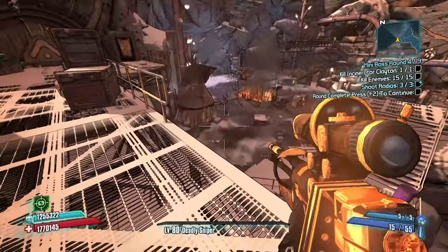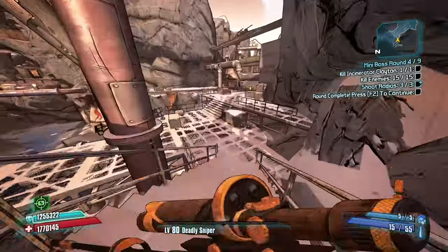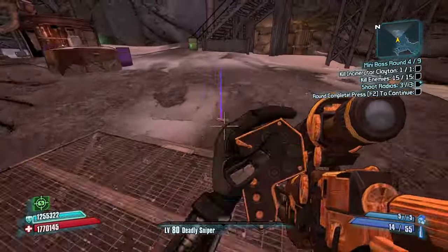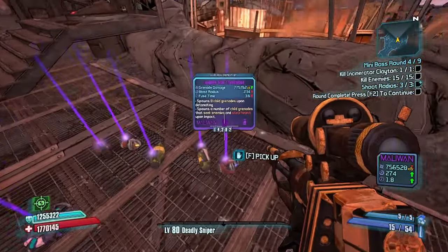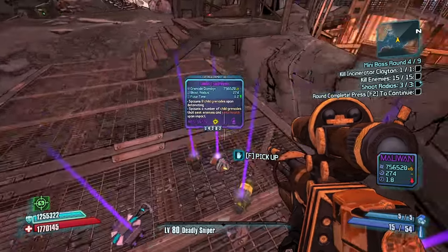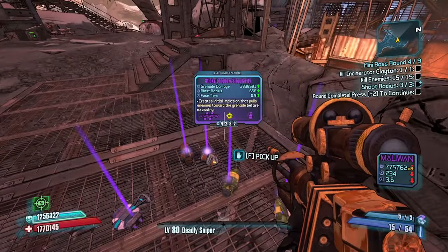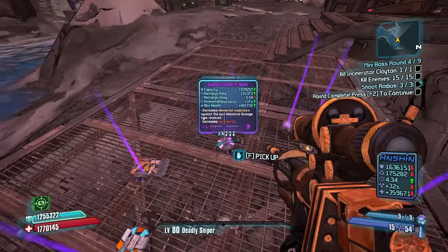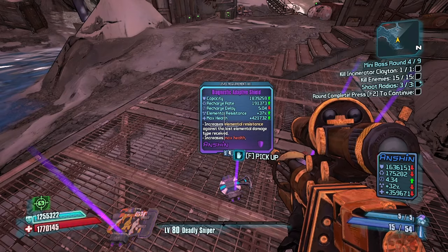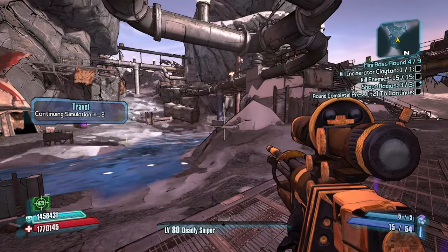I've only ever geared Moze through the Mayhem levels. Ever since launch I've been re-gearing my Moze over and over as the DLCs have come out — basically like little expansions to the game. The Longbow slag transfusion has a very long fuse time, but I think it's the grenade to use at this point. Now we have a sticky Longbow singularity with a 0.9 second fuse time, and an adaptive shield which is better at everything but delay.